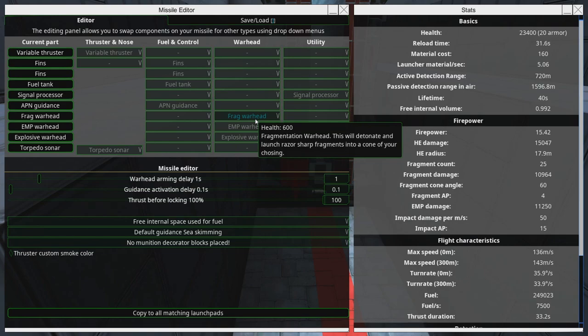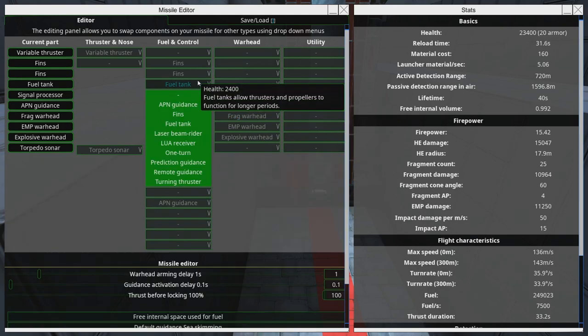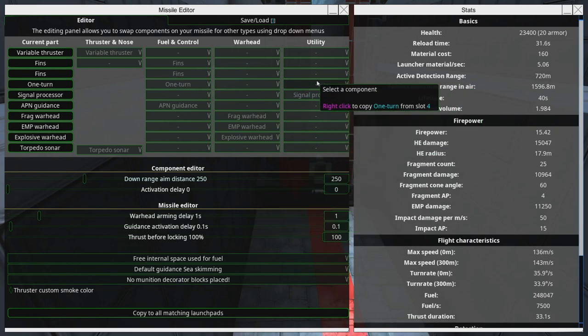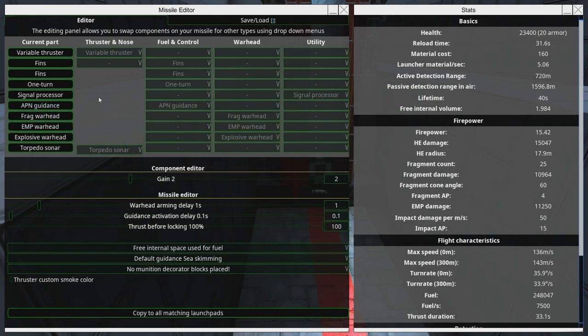We need a one-turn component. I'm going to swap out the fuel tank for a one-turn, because that gives almost as much fuel. There's a fun thing with torpedoes — you can do things with ballast tanks and stuff like that. I'm going to leave the APM guidance on because it actually works just fine. The APM is quite often strong enough to push the torpedo down to whatever depth you want it to be. We want fins, fins, fins.